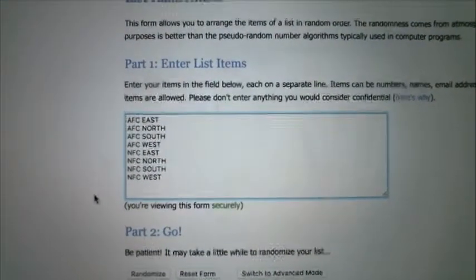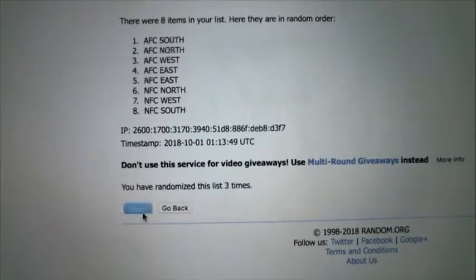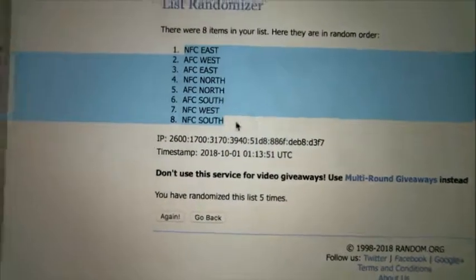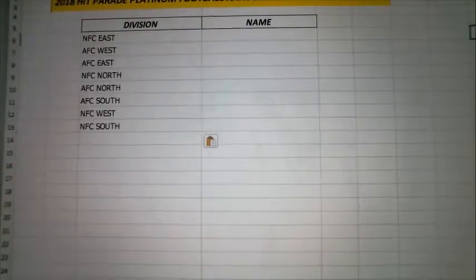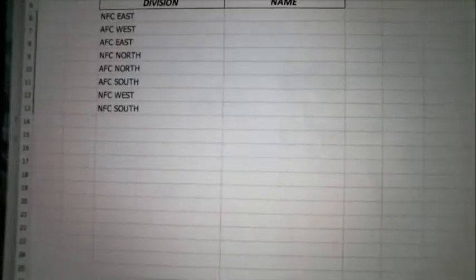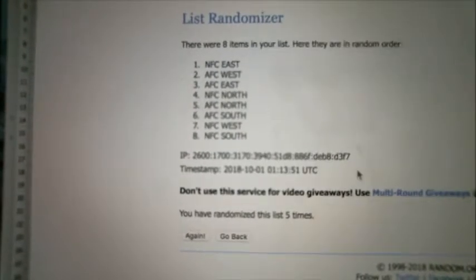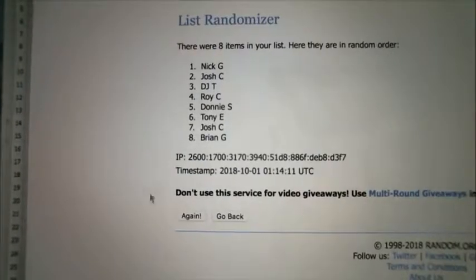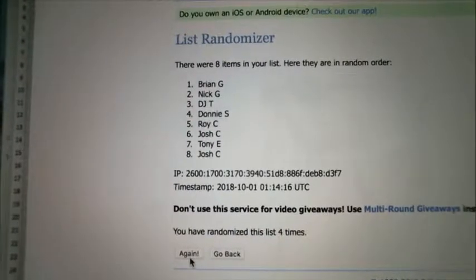So let's go ahead and randomize the divisions first. We'll mix this up five times. Then let's randomize the guys that are in this — do this five times as well. There goes one, two, three, four, and five.